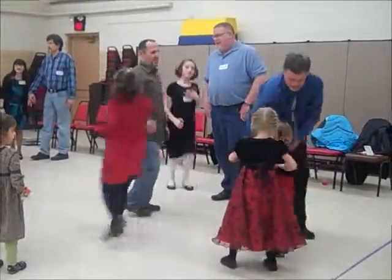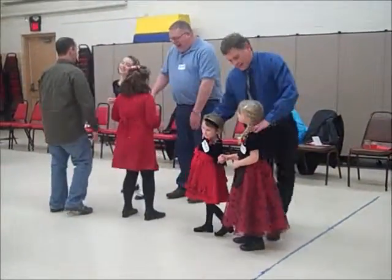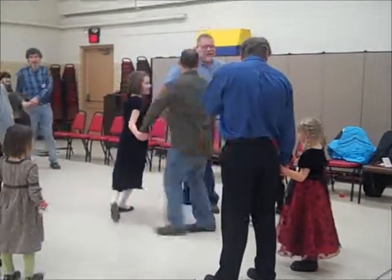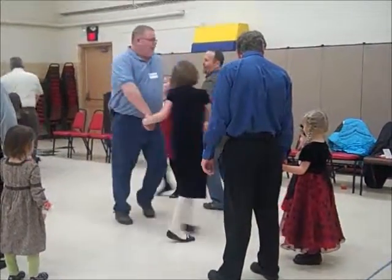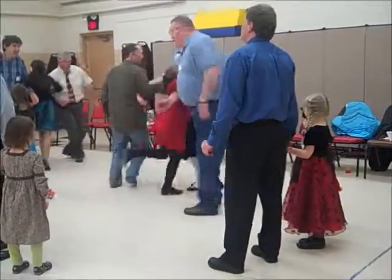Now swing your own. Then couple number three, take your lady on to the next, face couple number two, and you circle to the left — just three and two — circle to the left, around you do, then circle to the right, the other way back. Swing the other guy's partner, now swing your own.